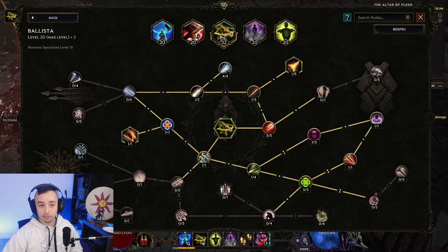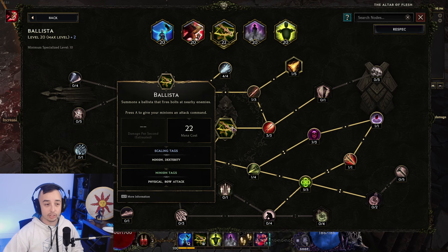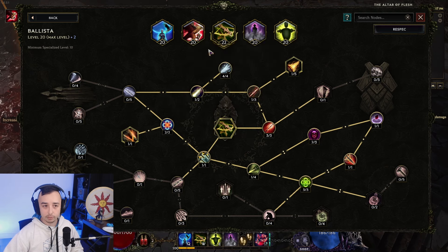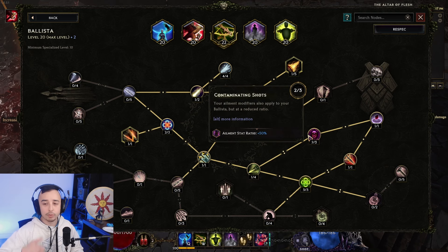Then you have the Ballista tree, which covers mana cost and duration. Minus mana cost is very important because Ballista initially costs 44 mana, which is absolutely huge, so you want to get this down as much as possible. Then you go for more damage — Ballistas get your stats ratio as well. We're getting one pierce. Our Ballistas will also use our Crit Chance and our Critical Strike Multiplier stat, which is a great way to increase their damage. We go into Extra Duration and then spec into the Element Stat Ratio, which will apply Armor Shred. Since our Ballista mainly deals physical damage, this is going to be very, very effective — upwards of 80% more damage.